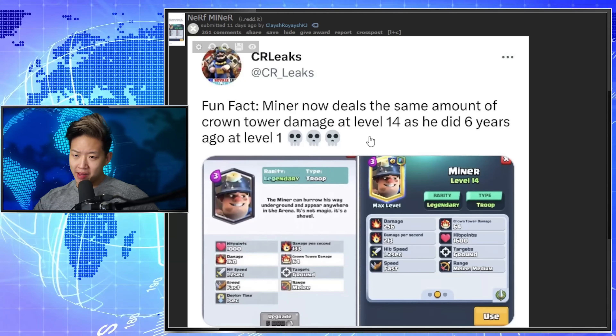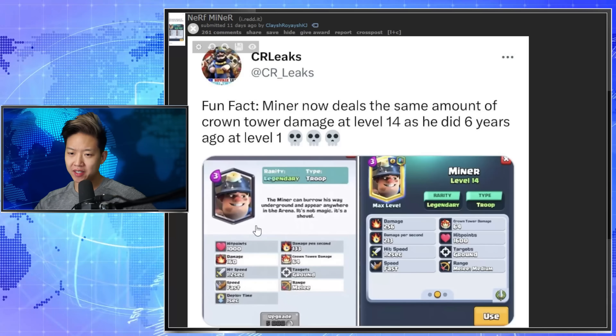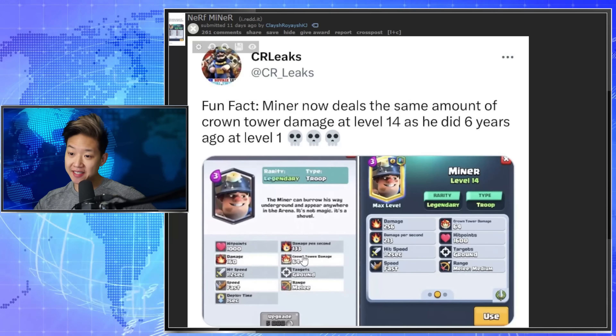With the current balance, a level 14 miner now deals the same crown tower damage as a level 1 miner did when it first released — 64. Level 1 and 14. To be fair, they revamped it so technically this is level 9 standard.